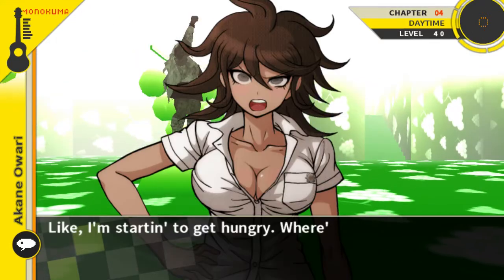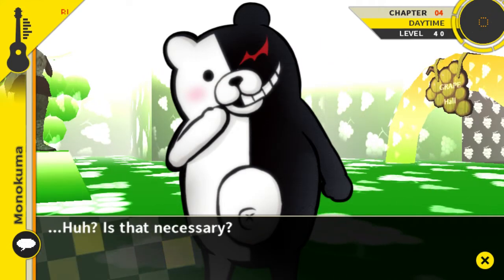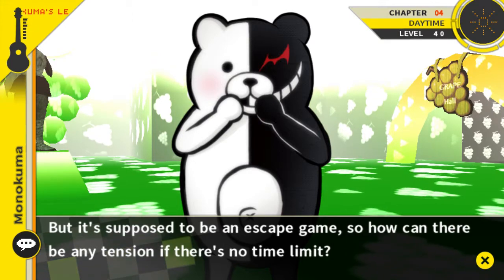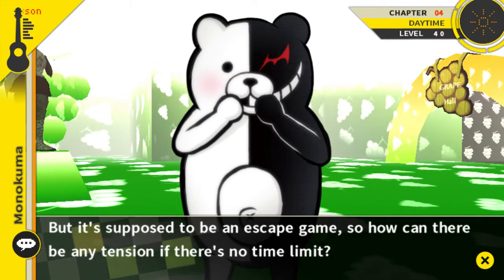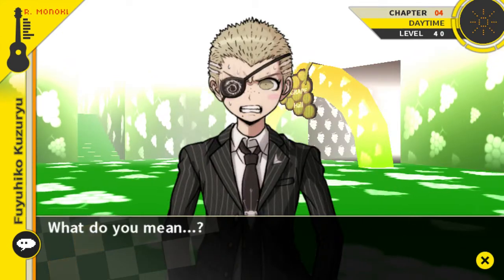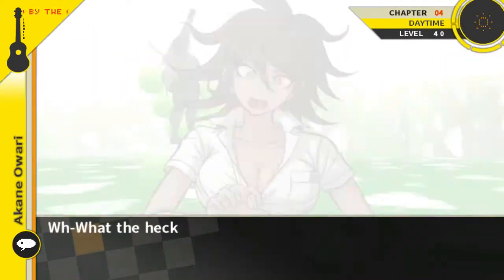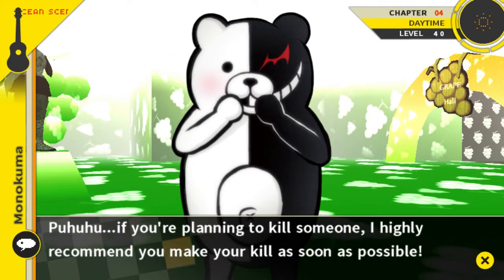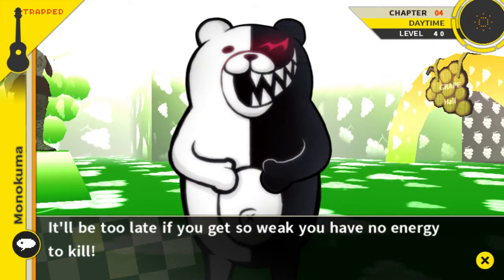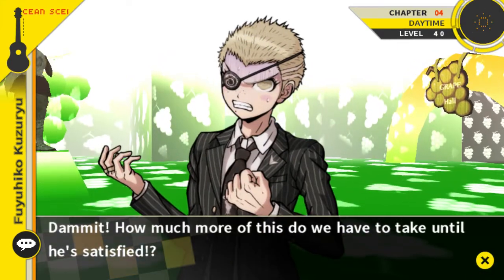Any questions? Like... I'm starting to get hungry. Where's the food anyway? It's supposed to be an escape game, so how can there be any tension if there's no time limit? So I've decided to use your stomachs as the time limit. In other words, simply put: kill someone before you starve to death. If you're planning to kill someone, I highly recommend you make your kill as soon as possible — it'll be too late if you get so weak you have no energy to kill.